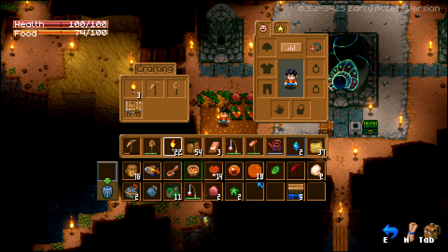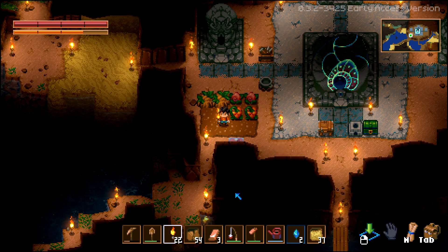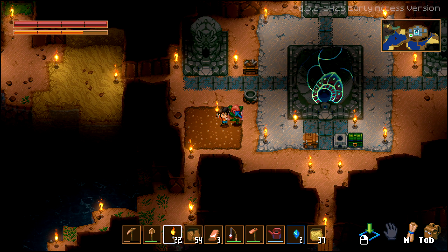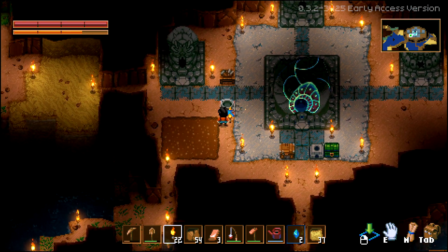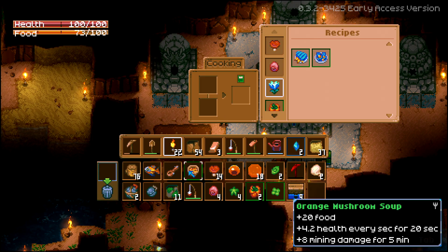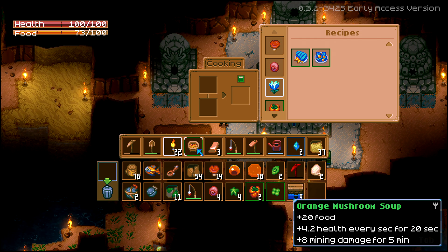It's just a root seed — 'once planted it spreads roots in every direction.' Hold on, maybe this has a different function than what I thought. While I was off camera I also experimented with other stuff and found an orange mushroom soup, which gives you more filling and buffs to your mining damage.